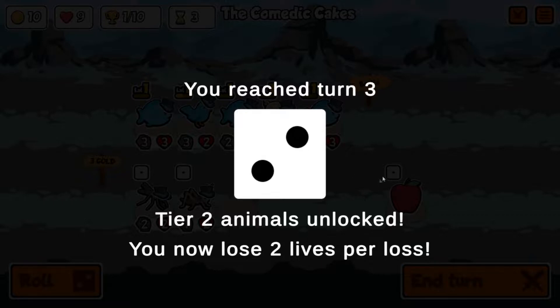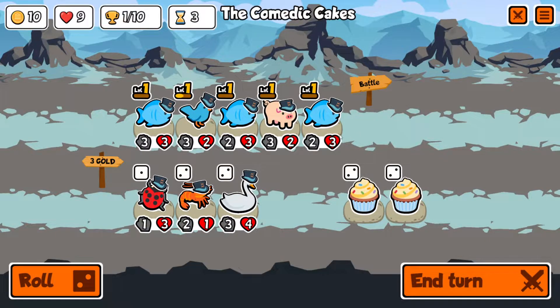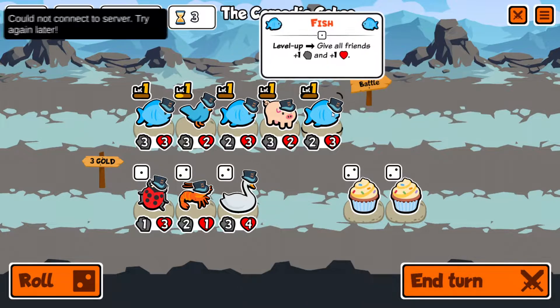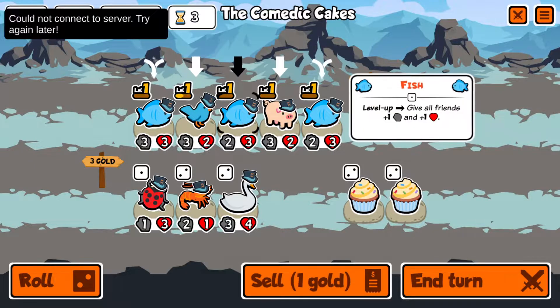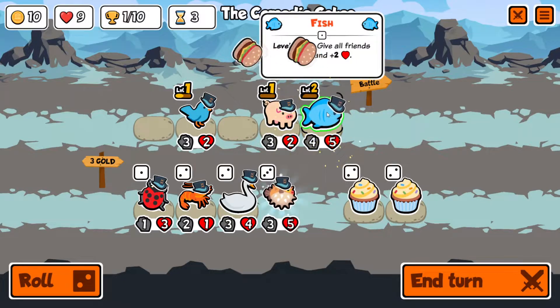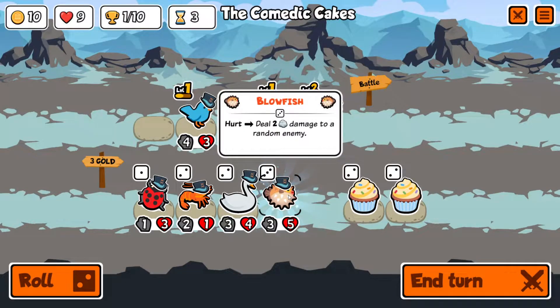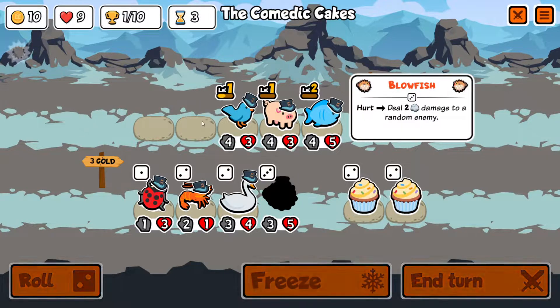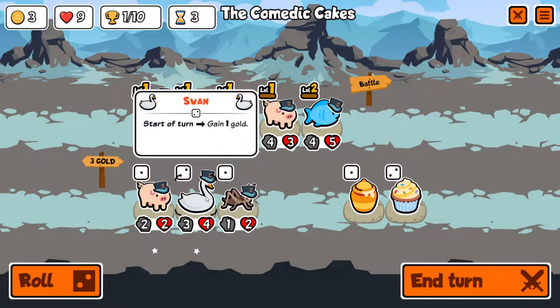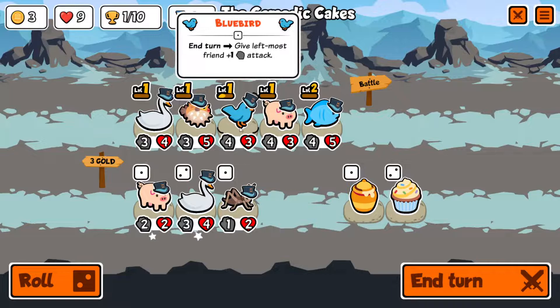Tier two animals unlock now — you lose two lives per loss. Very, very interesting. I wonder if unlocking a tier three animal means you lose three lives per loss. We'll put the bird there, pick up an early puffer fish — why not — and an early swan works for me.